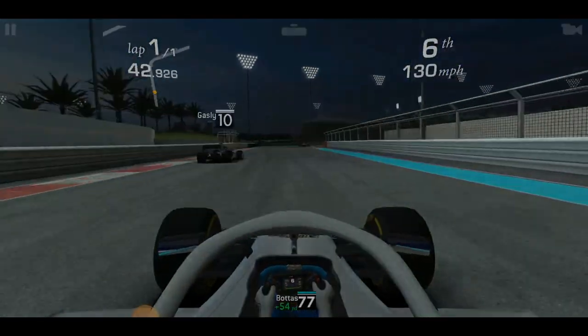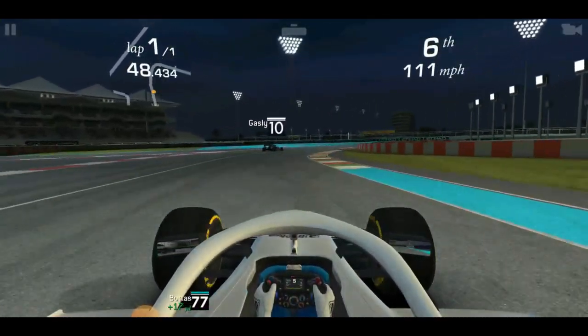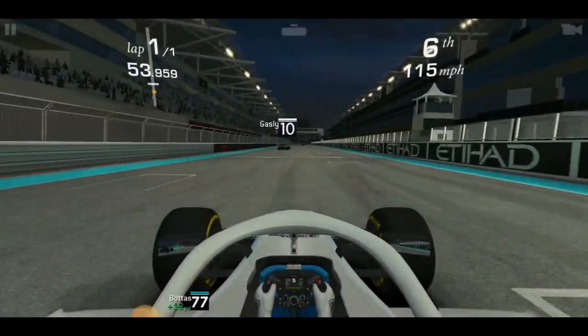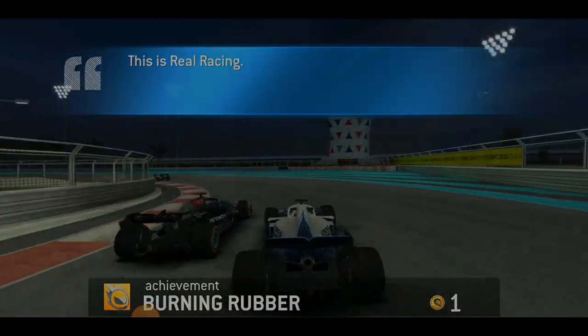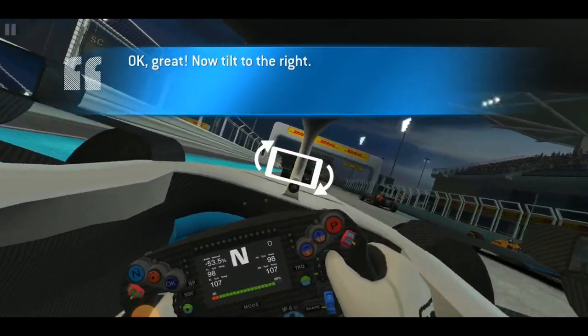The F1 22 cars have much more weight to them, as Codemasters has done an excellent job translating these heavier machines to the new game. Perhaps the biggest notable difference is the inertia of the car. With a heavier hull, it is harder to push and hustle the car through slow corners, and it is also harder to ride curves thanks to lower ride heights.